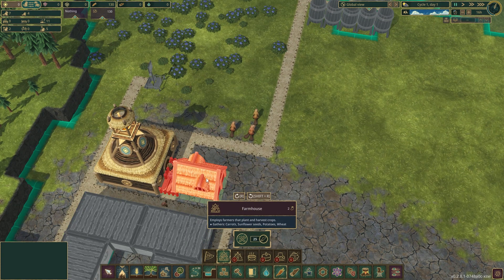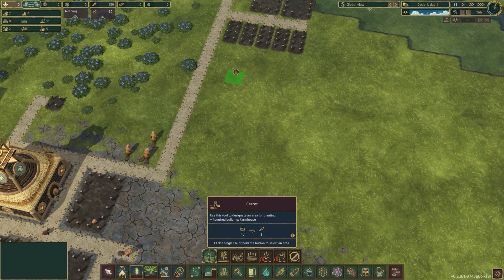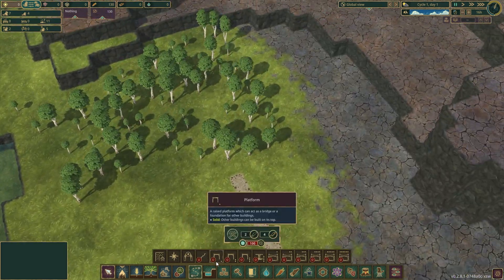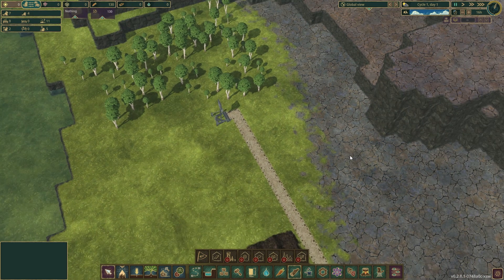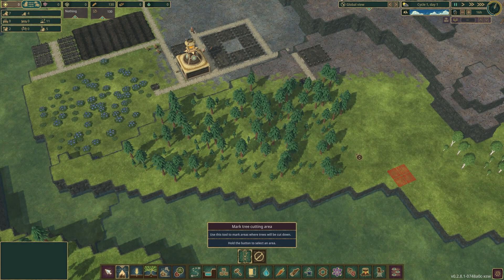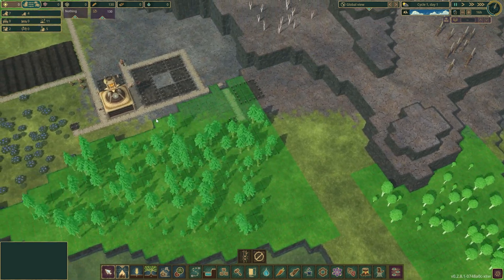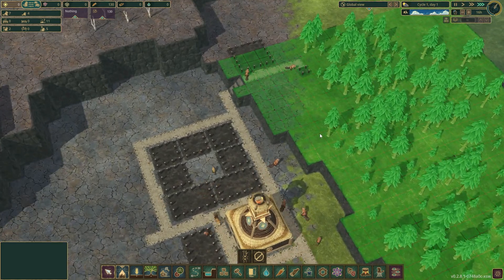Let's go ahead and build some lodges for our beaverlings to live inside and make baby beavers. We'll also need more food, so we'll put in a farmhouse and slap in some crops to build a nice little field of carrots. And since there's another forest I greedily want to chop down, let's put another lumberjack flag over here and assign the cutting of all these trees, because that's what beavers are good for — destroying environments and building new ones.